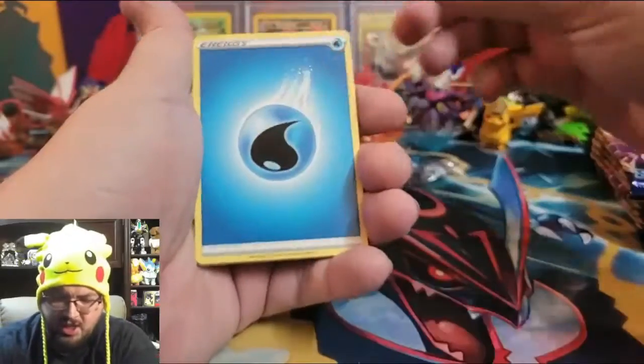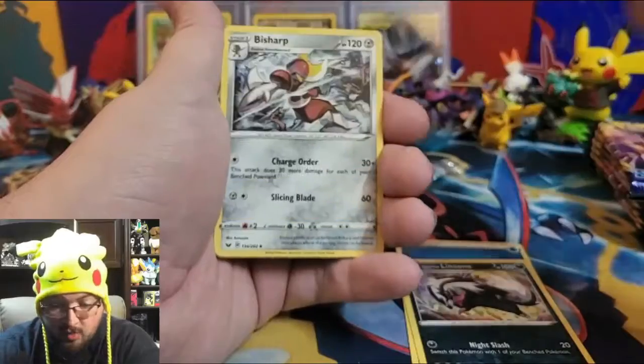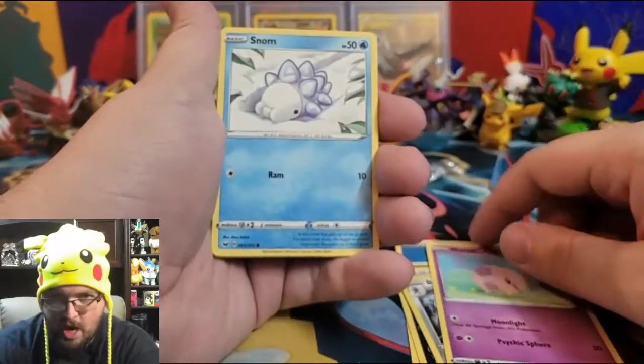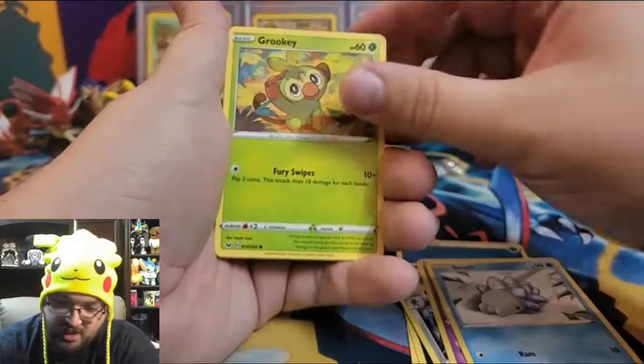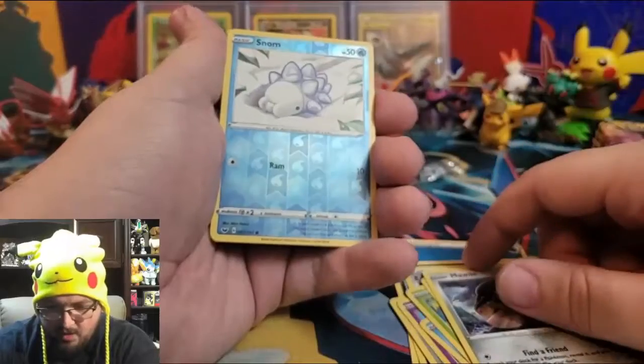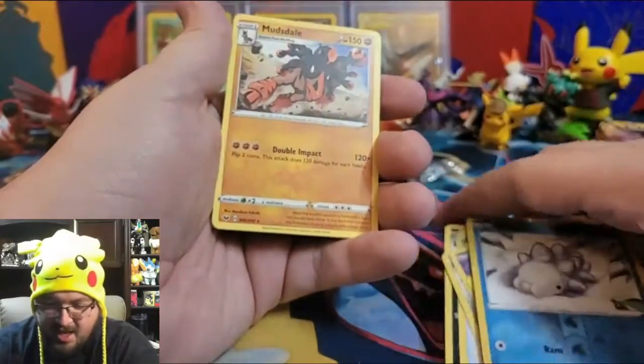Pack twenty: Water Energy, Galarian Linoone, Energy Switch, Bisharp, Moona, Snom, Grookey, Shellder, Mawile, reverse holo Snom, and a non-holographic Mudsdale.